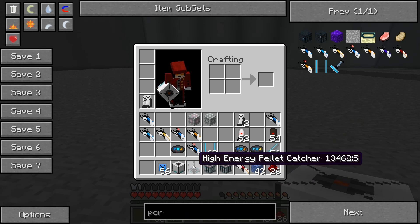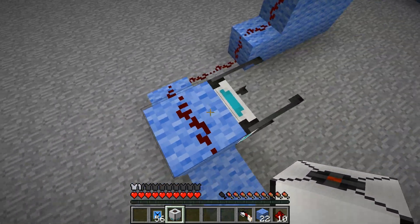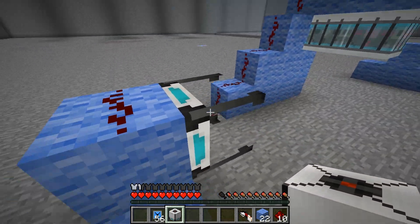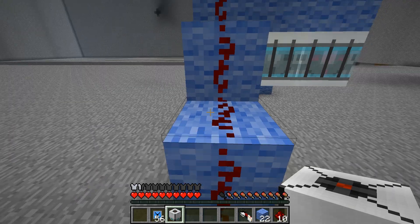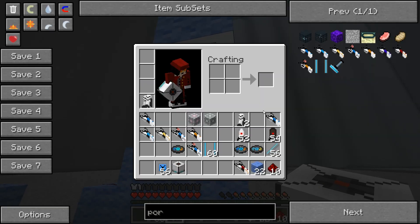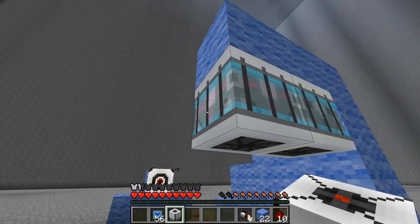We also have the high energy pellet launchers and high energy pellet catchers. Once the catcher is hit by the high energy pellet it will emit a constant redstone signal, unless you release the pellet by right clicking. You can use that to power a redstone door or these — the weighted companion cube vent and the weighted storage cube vent.